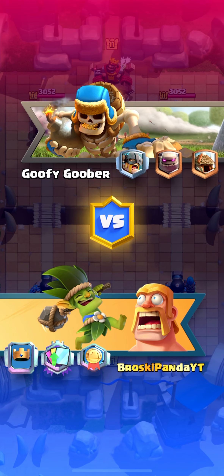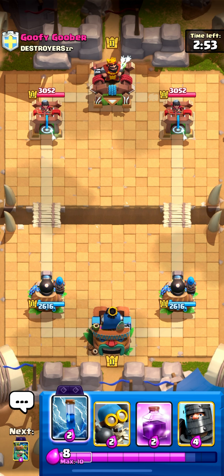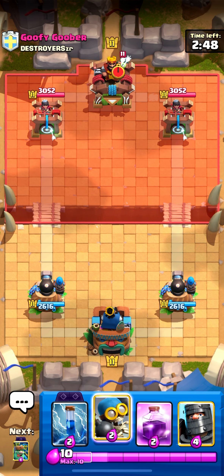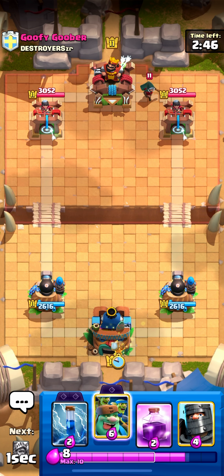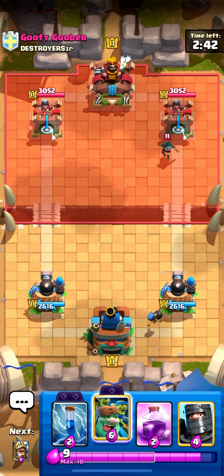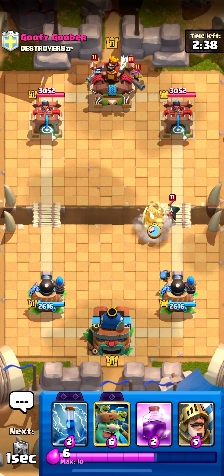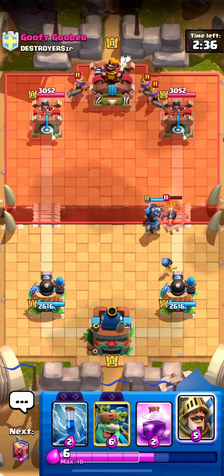Going into this next one versus 'goofy goober.' I do start off with zap — I like starting off with an evo zap. Last game I started with goblin giant just to get the cycle off, which isn't exactly a bad play but it does cost six elixir and they could counter your other side pretty easily. I'll go dark prince up top — he has three musketeers, all right!